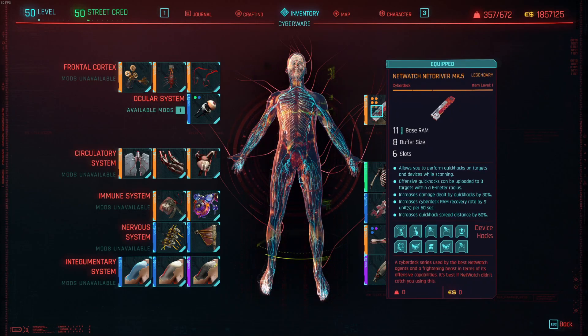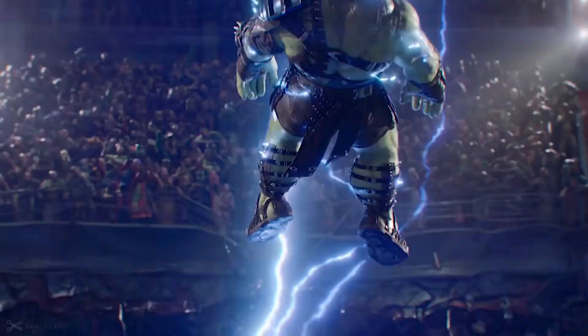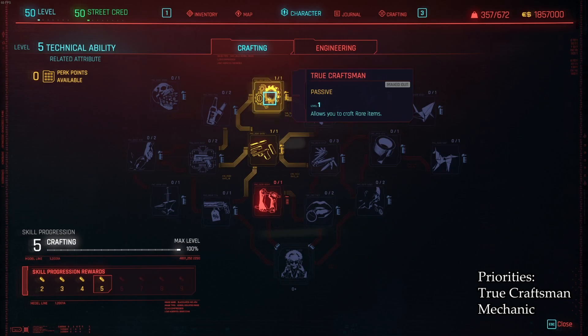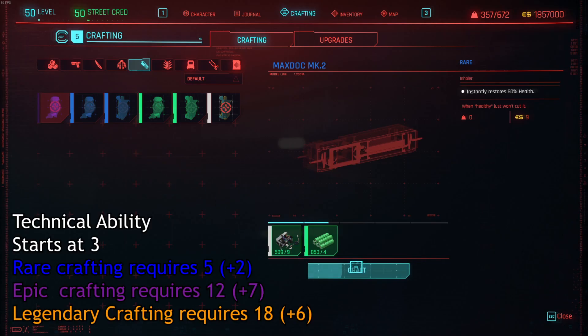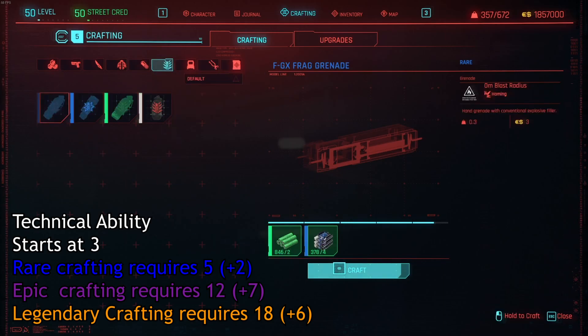Your top priority is upgrading your Short Circuit quick hack to legendary as soon as possible, as its passive ability is what turns you into Chris Hemsworth. Your technical ability will start at 5 and remain at 5 at level 50. The reason I put 5 into technical ability at the start of the game even on builds not focused on crafting is because it opens up the ability to craft rare consumables and grenades. The investment of just 2 points to open rare crafting is much lower than the jump to 12 points needed for epic crafting or 18 points for legendary crafting.